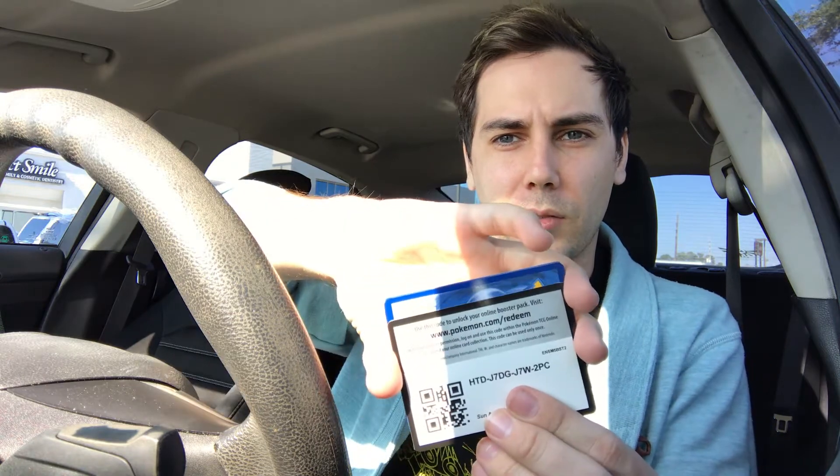Next pack, here we go. I'm trying not to see the code card this time — okay I think it was a green one but we'll go through it anyway. We've got Manaphy, Grotle, Yanmega, Dewpider, Stunky, Turtwig, Electabuzz, Roserade as the reverse holo, Palpitoad, and on the end we have Roserade. So nothing notable in that one.